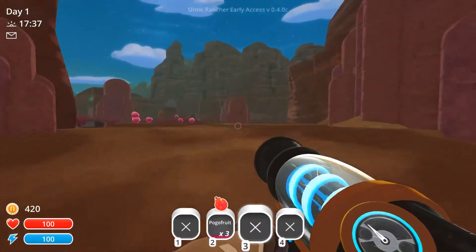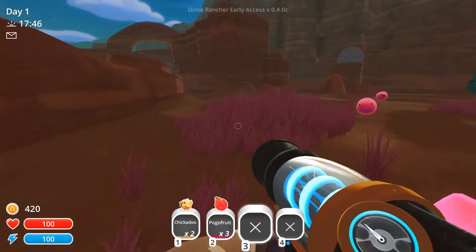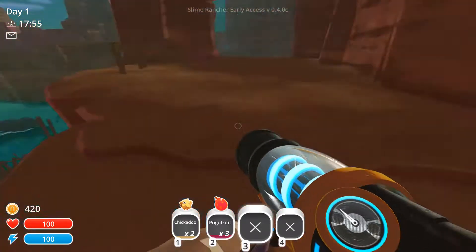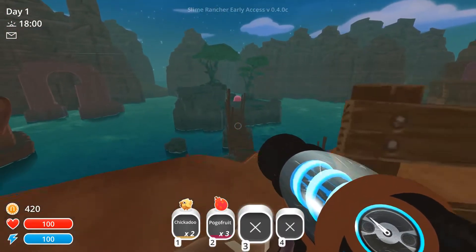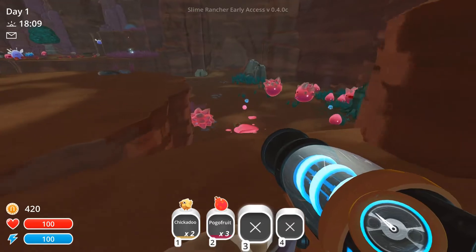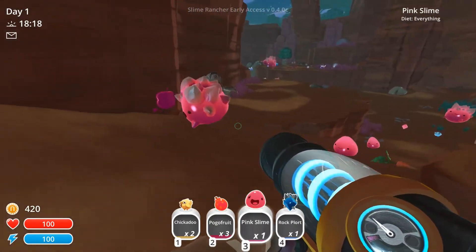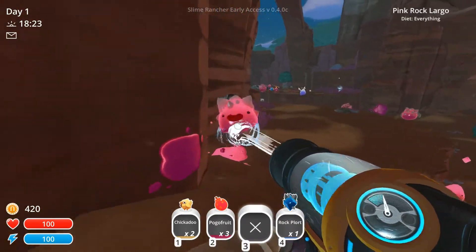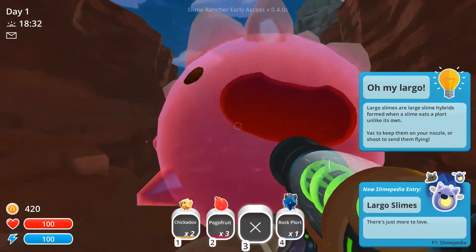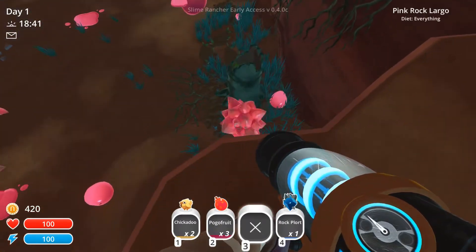So I'm guessing eventually these guys aren't going to be worth any money, but let's go ahead and get the little chickadoos — get more chickadoos. Oh my goodness, what is that? That's a big one. Look at that guy — we got to go check that out. Do these guys attack? Yes, it does look like they might attack. I want the blue. The rock plort! Can we pick these?